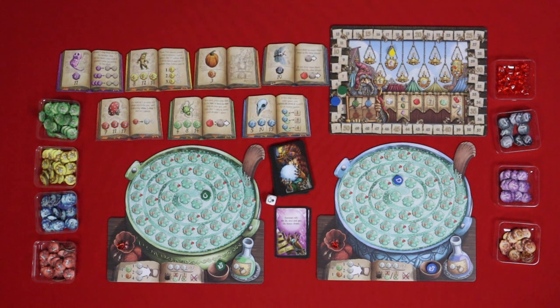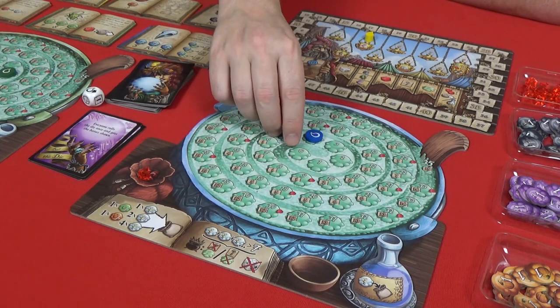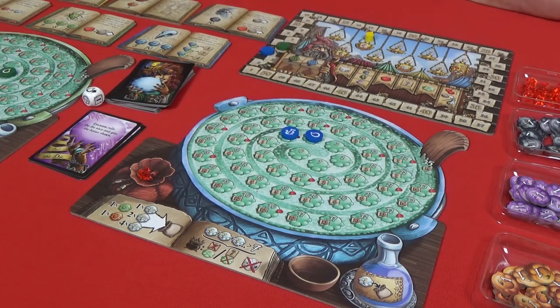Rat tails — there's one rat tail between us because of your bonus point. I get to put my rat one space forward. This just goes here and now this is going to be my starting point. And we're back to drawing ingredients.